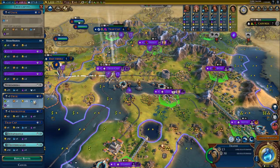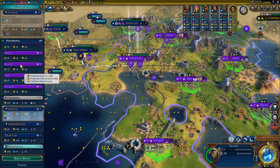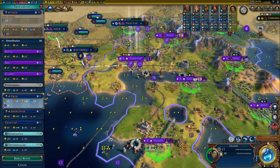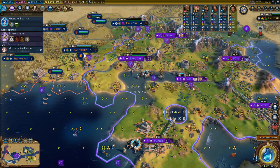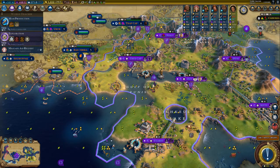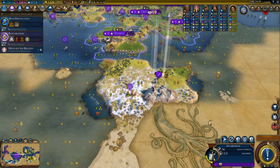My trade route — wait. Okay, you did a plus four science, but the other one is so much money. Build a lumber mill — yeah, this guy will have that very soon.